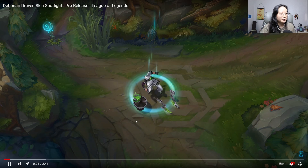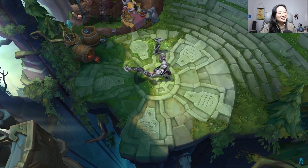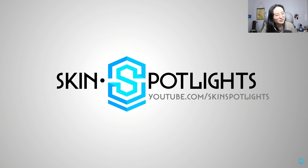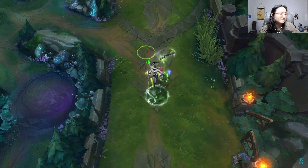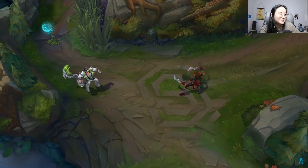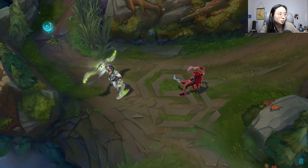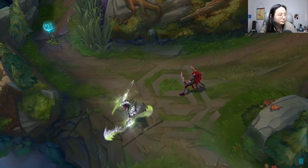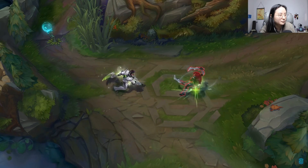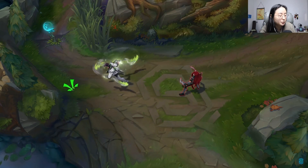Let's take a look at Debonair Draven now. Cool recall — definitely has that Draven swag. He looks like a bartender or something. I like the green glasses. Oh, the coins! Look at that, it's like a cobra. That's pretty cool. Because this is a heavy auto-attack-based champion we're not going to see fancy patterns and splashes of color, although I do like the cobra.